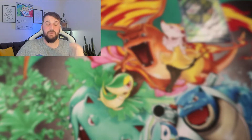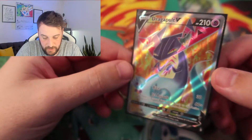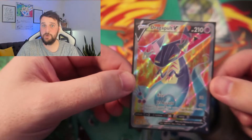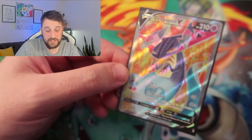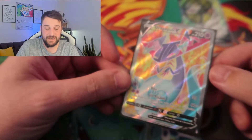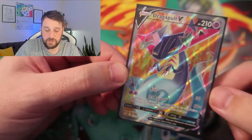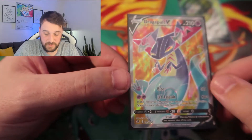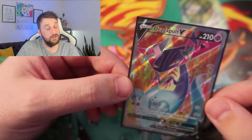The next card up is a full art Dragapult V. Bear in mind these are all still in their sleeves, so they may not look as shiny as they should, or you may see reflections from the spotlights in front of me. This is a Dragapult V, a beautiful looking card — one of the cards I really wanted to pull from the set, even though I'm not the biggest Dragapult fan, just because of how good the artwork is. But I didn't pull it.